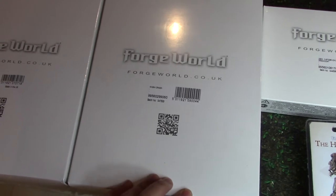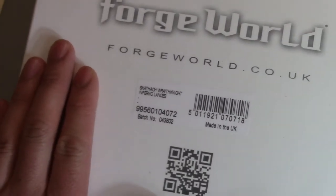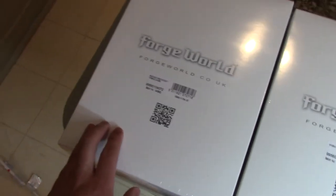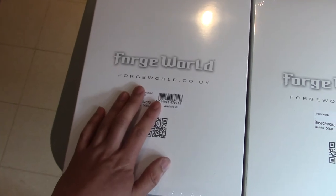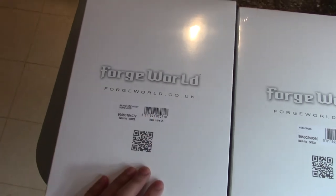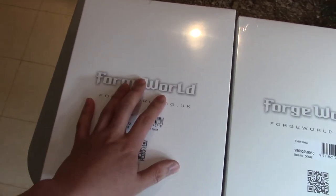On to 40k. I have this large box, which is a Scathatch Wraith Knight. My initial idea was to just get a normal Wraith Knight — I wanted to make some Yanari allies. But I just decided I'd get the Scathatch Wraith Knight because it's so awesome, rules-wise and look-wise. And if I want the D-Cannons or the Sword and Board, I can just buy those bits off eBay. So that is my Scathatch Wraith Knight.